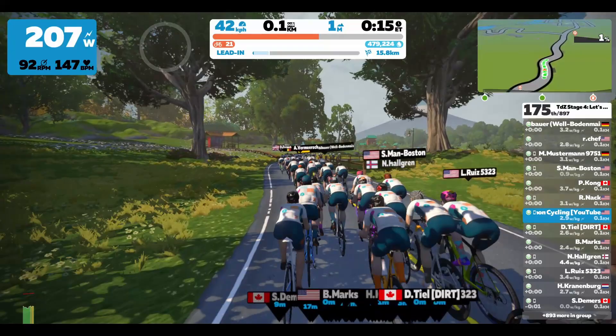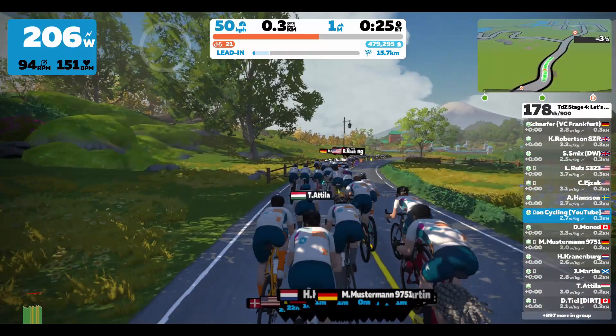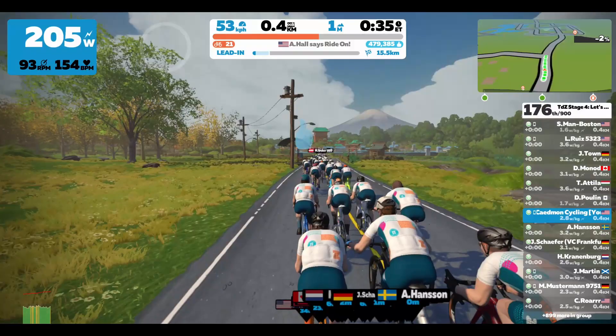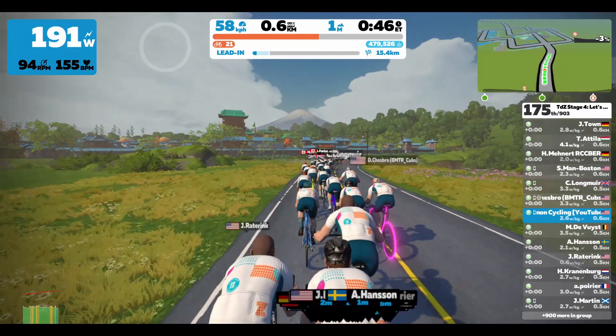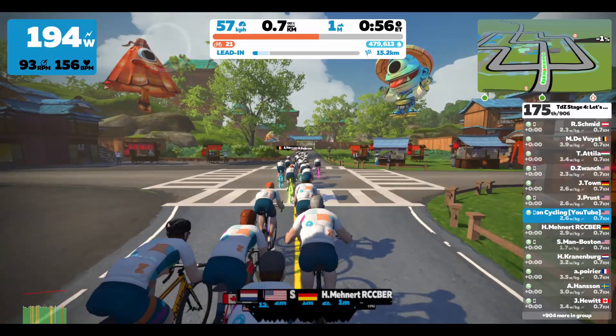Another thing for this stage that a lot of people are talking about — on other YouTube videos and around the community, and also just before the ride in the chat — is bike choice on a lot of these routes. Stage four is all about dirt routes; it's called Let's Get Dirty. Two of the rides are in Watopia in the jungle: the jungle circuit route was the shorter ride, the Serpentine 8 route was the longer ride. Those were much more heavily traveled on the dirt routes, making it easier to pick a gravel bike or a mountain bike.